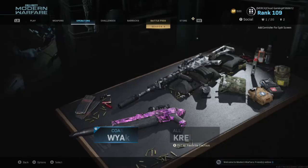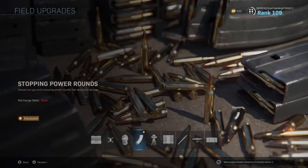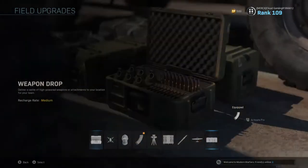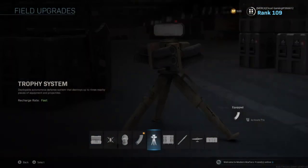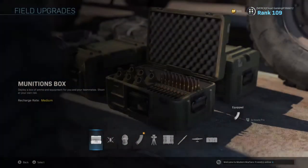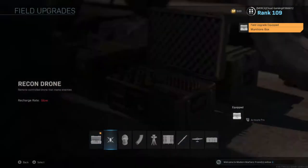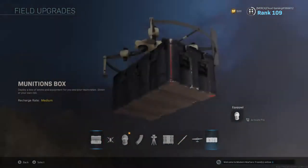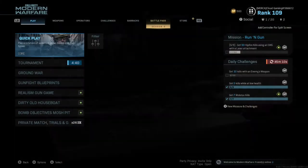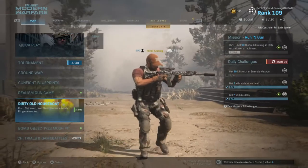I also have C4 and Stim. For my field upgrade I'm using stopping power, but I'm thinking I might switch it. Actually, I'll do Dead Silence, because I'm not really going to need the resupply with Scavenger. So let's go ahead and get into it.